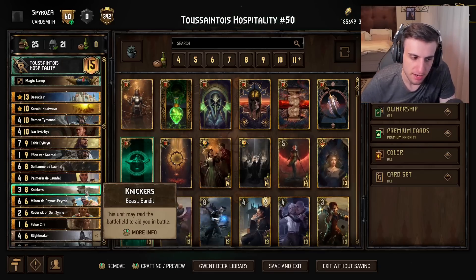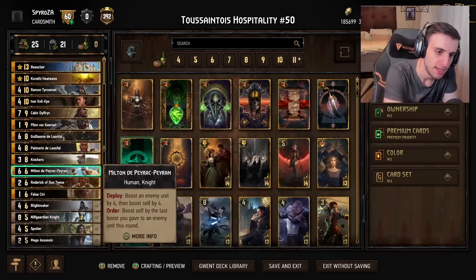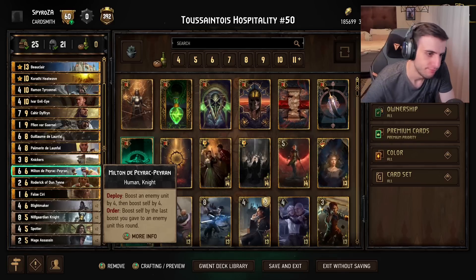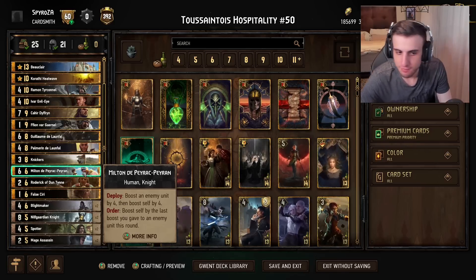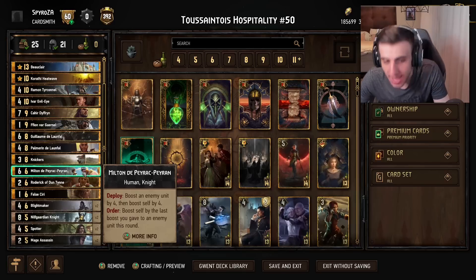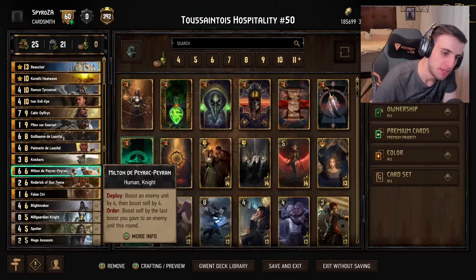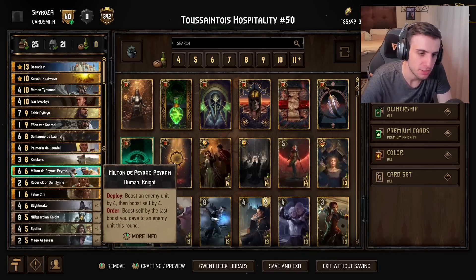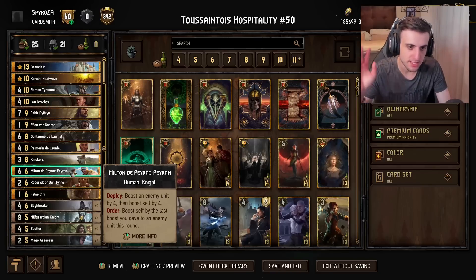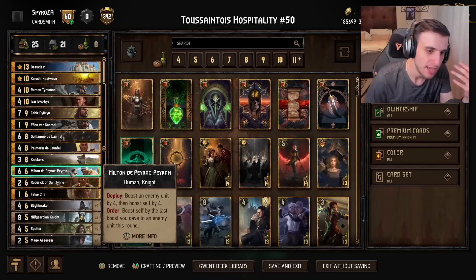Nick gives you a bit of extra tempo and thinning, coming out of the deck at a pseudo-random time — basically three points of tempo plus thinning. Milton, which I would say is the stronger of the two, boosts an enemy unit by four, then boosts self by four, so six for six — but boosting enemy units often means boosting your own since you'll steal the power back. It also activates your leader's passive. Its order ability synergizes incredibly well with Ghilame: boost self by the last boost you gave an enemy unit this round. So you can play Milton, then play Ghilame to boost an enemy card by 14-plus points, then click Milton's order ability to boost Milton by an additional 14-15 points — absolutely insane.